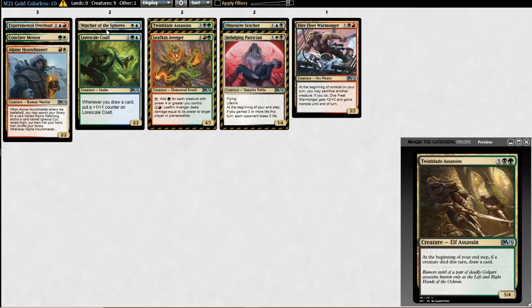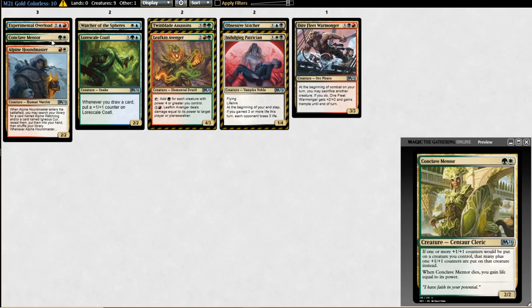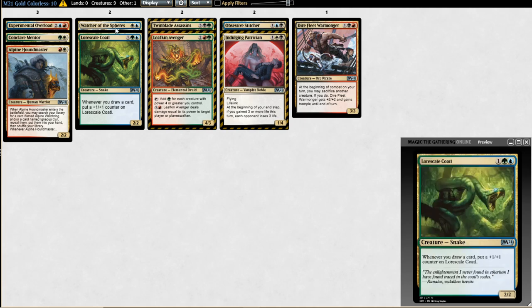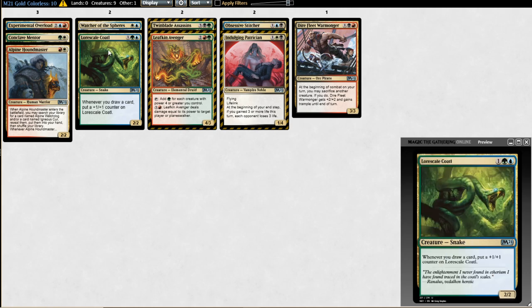Watcher of the Spheres has a similar description to Mentor and Houndmaster, though the ceiling isn't as high. It's a two-mana 2/2 flyer in a deck that wants to curve out and beat down — that could include blue-white control decks. The snowball effect is real on turn two. Two-mana 2/2 flyer is very good in this format, and the additional abilities are just gravy. Coatl does get there in blue-green.